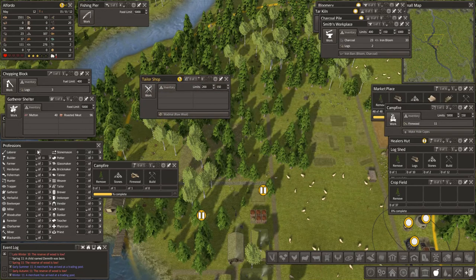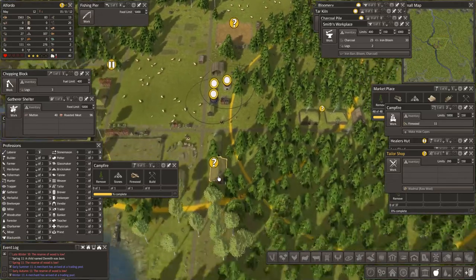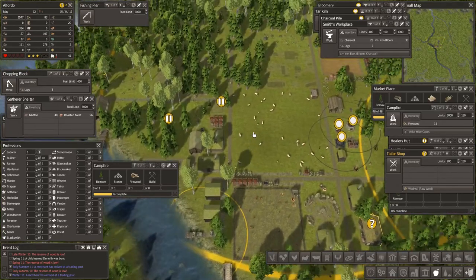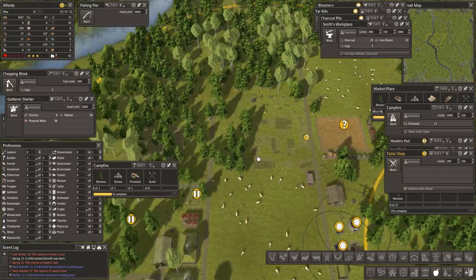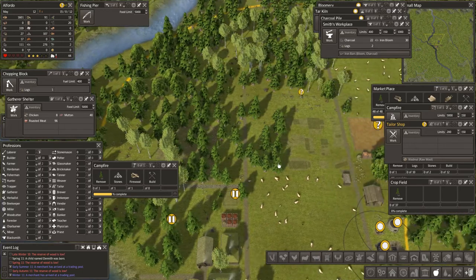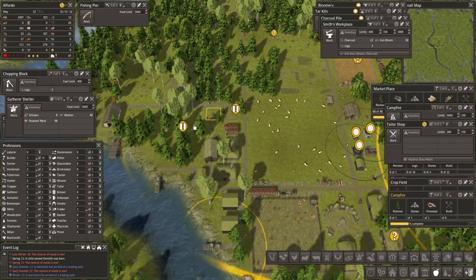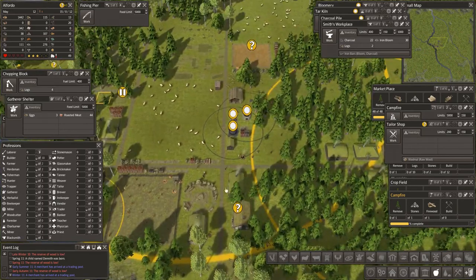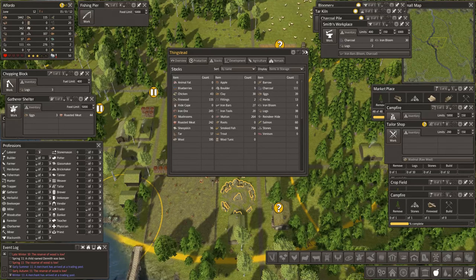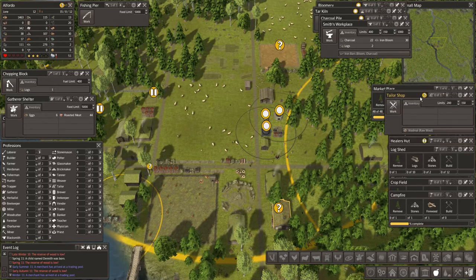Tailor shop — I've got one builder and one labourer. We have 12 children and 15 adults. We're just waiting for these children to grow up — they should all grow up at once. I'm not sure I'm doing very well at all. That campfire is being built. How are we doing on tools? We've got 20 tools, that's okay, but clothes are the issue. We've just set some on here. We've got 51 reindeer hide, so we've got somebody making hide into capes.